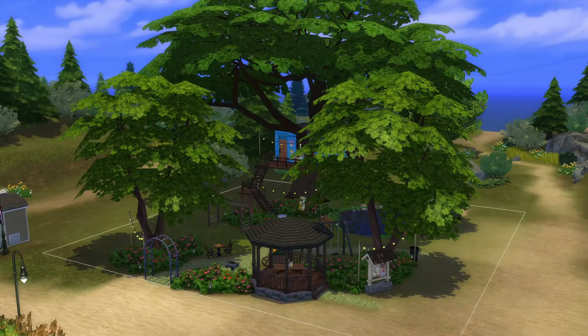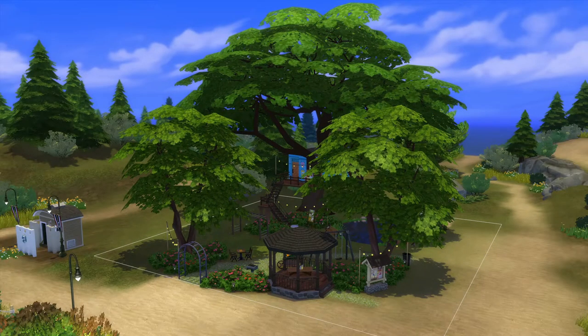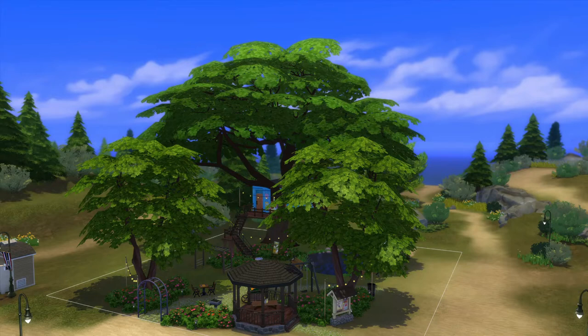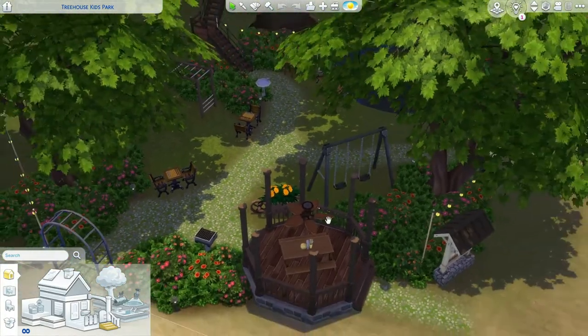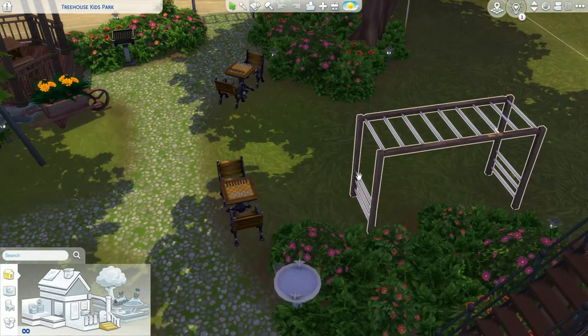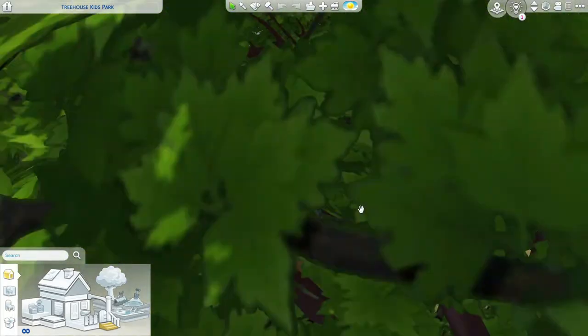The next one is by Lil Simsie again, and this build is insane — I've actually never been here with my sims, I downloaded it kind of recently. Let's just take a minute and look at this because it's incredible. This is the Treehouse Kids Park by Lil Simsie — it's a park and playground. Let's go down a floor: there's a little gazebo with stuff, swings, chess boards, monkey bars, and a little fishing pond so you can go fishing. There are also bathrooms.